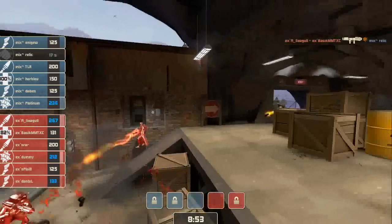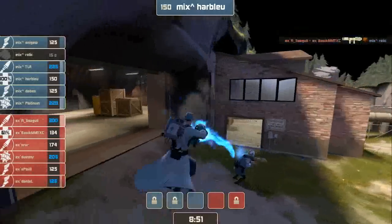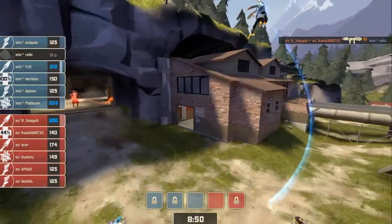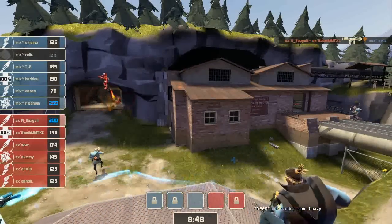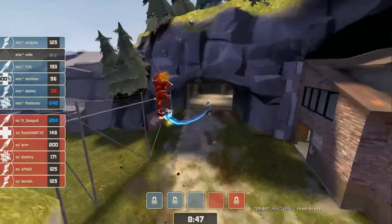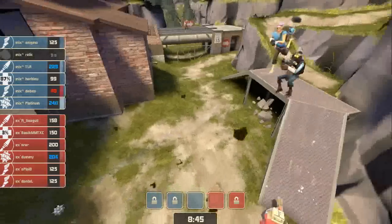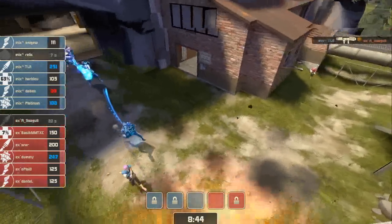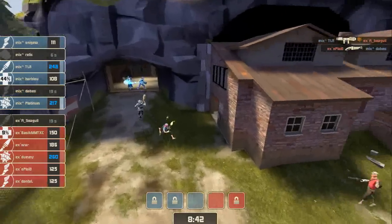Down goes Relic — he decided to take point and had no support. But did manage to force an Uber pop there. So Basic is going to push and burn through his Uber right now. They just aren't moving quick enough to push — I think this is a mistake. This is Seagull dropping in, trying to force Harblue to pop his, and does so. So he will surely die here — might get Dabes though. There he goes. TLR gets a kill. They're able to equalize that Uber advantage, at least for the time being.